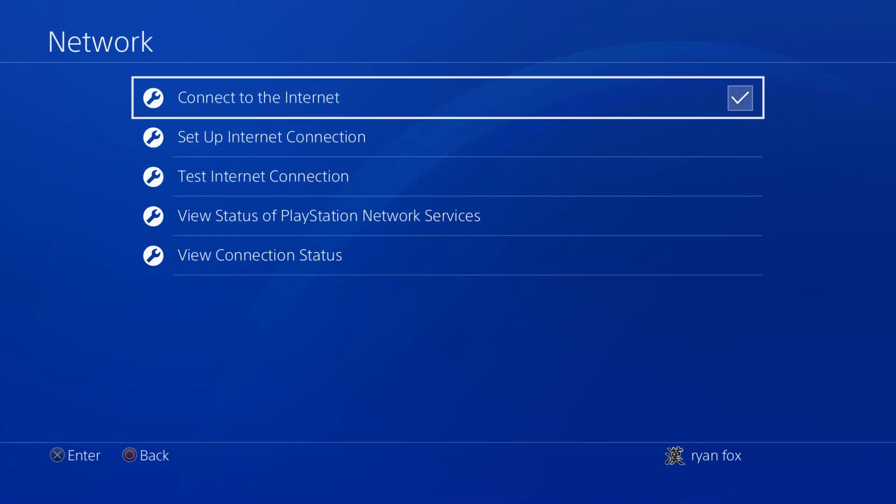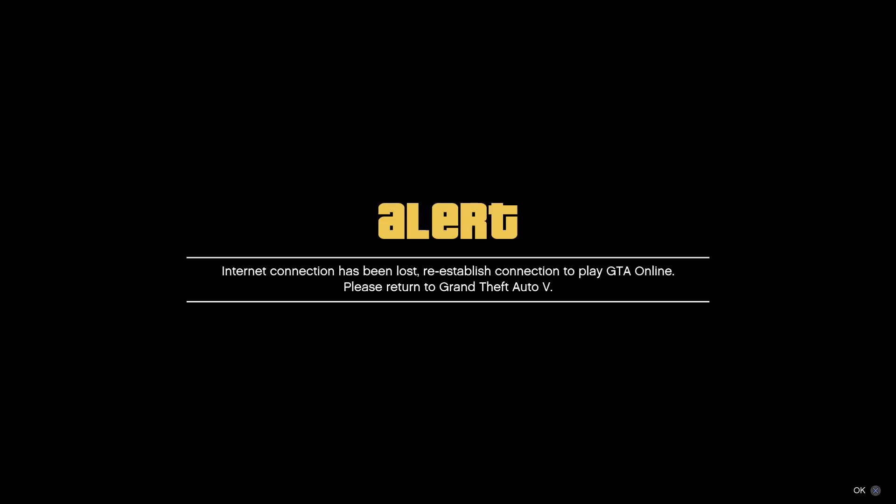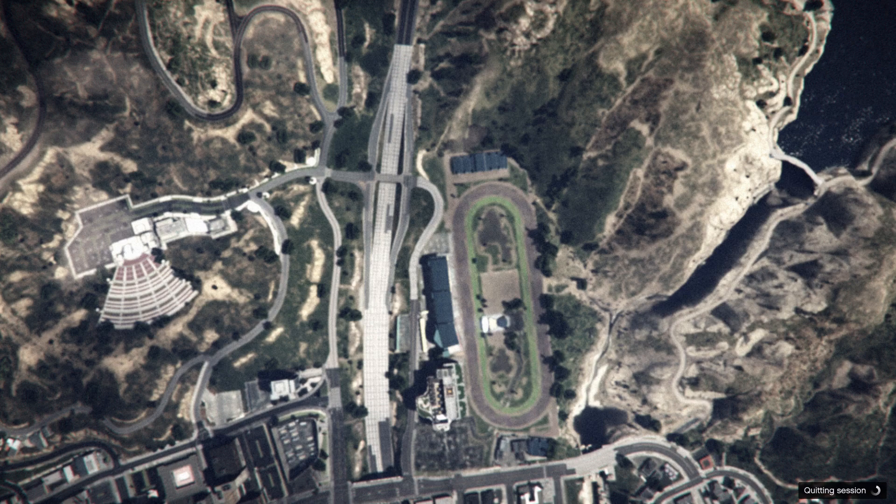What you do is double press the PlayStation button, turn off Wi-Fi, turn it back on. You'll get hit with a message that says something like 'unable to connect' or 'internet lost' — whatever it is. Just press OK on it.